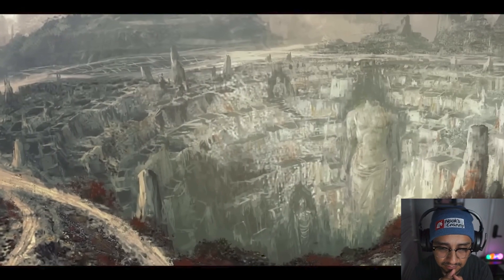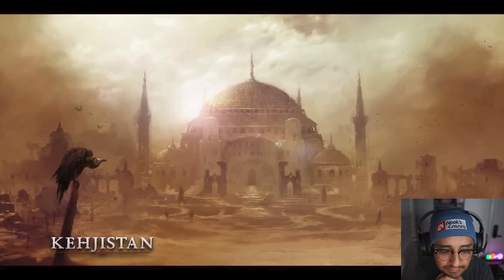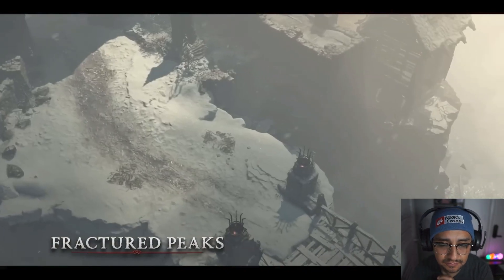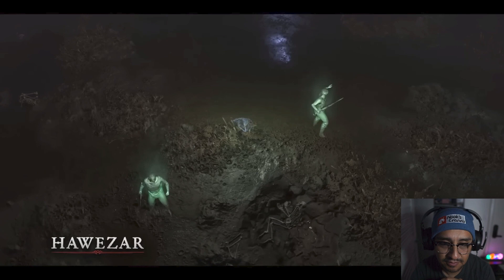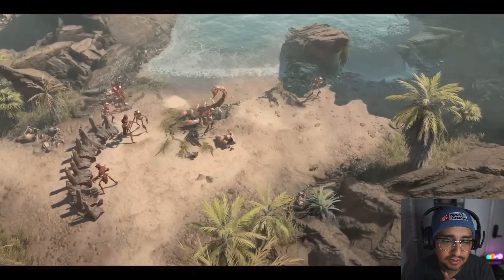We have five unique zones. Each of the regions has its own kind of flavor and ambient life. We take a lot of influence from what our concept artists give us, and they take a lot of influence from real life. There's Kajistan, which is a sort of desert with sweeping sand dunes. Skazglen is inspired by Scotland. Fractured Peaks is inspired by the Carpathian Mountains. The Dry Steppes is our mountainous desert region. And Hauzhar is the swampy region of the south. Whether you're on a mount or on foot, it's a joy to go from one region to the next, and the region transitions are really beautiful and stunning.